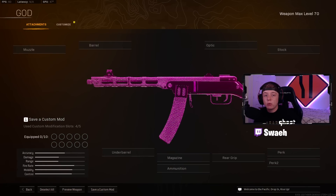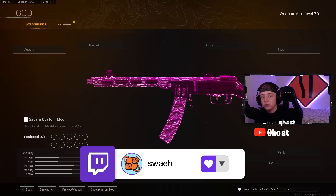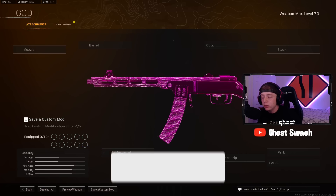Coming in at the number 1 spot, I got you guys with the Hipfire PPSH from Vanguard. This gun did receive a buff in the Season 5 update, and it is easily the best SMG in Warzone right now. I'm sure you guys have been seeing it everywhere.